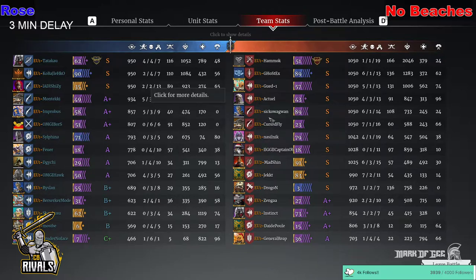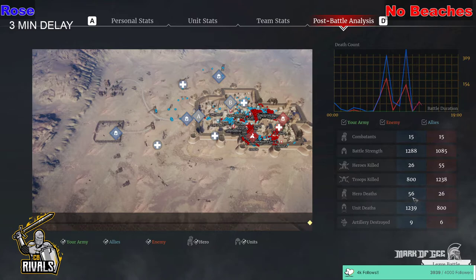Rose managed to split No Beaches between both the supply point and the home point and tried to get their way in, but it was the hero deaths that faltered them. As you can see in the post-match analysis, unit-wise and hero-wise it's a completely different story — a 439 unit difference, and 30 heroes difference in deaths and kills in favour of No Beaches. With 56 hero deaths and 55 hero kills, one of them probably fell off a wall or something. Fantastic effort for No Beaches on the defence there.